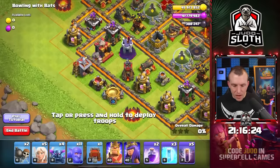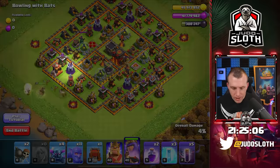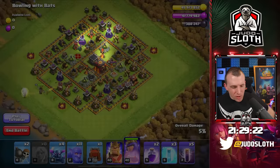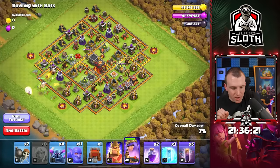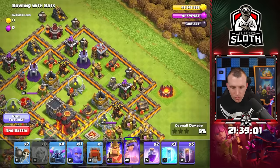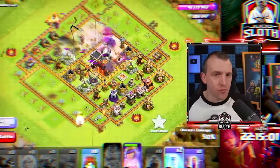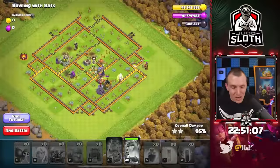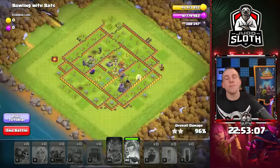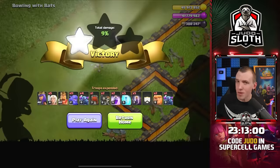Two Town Hall 10 maps and both use the archer queen to walk or charge the base. On this one we get the wizard tower with the queen, normally pushing into the top for the wizard towers and multi. There are three splash defenses up top - surely that's the best place to come in. I was starting to find it a lot more difficult to deviate from the recommended strategy with the maps getting stronger. It worked out okay in the end apart from an army camp on the outside.